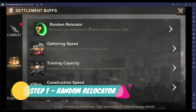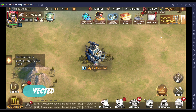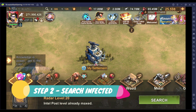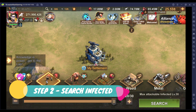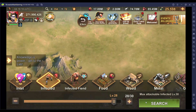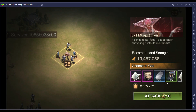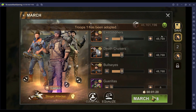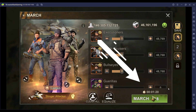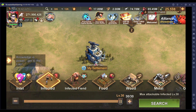Step 1: Use Random Relocator. Step 2: Select the search function for infected. Now set the highest level of infected that you can kill. If your highest level is level 28, make sure you select this. I have realized that the furthest infected is about 80 kilometers. It's important that you understand the timing of your marches to the infected and the return time. In my example using the 80 kilometers, it takes about 3 minutes and 30 seconds to attack the furthest infected and return back to the settlement.